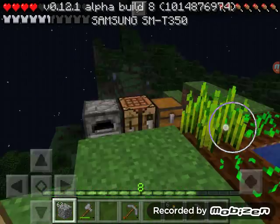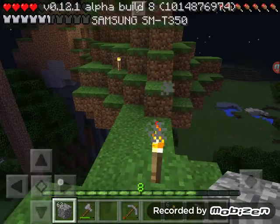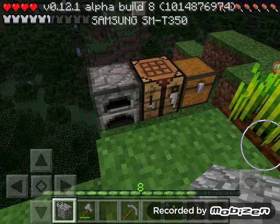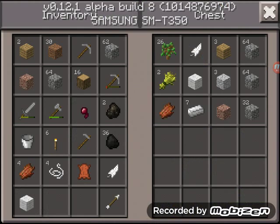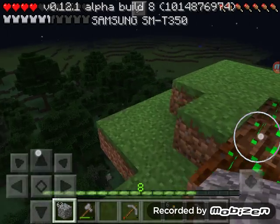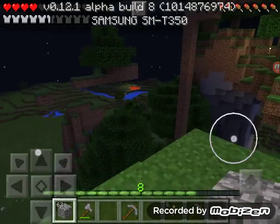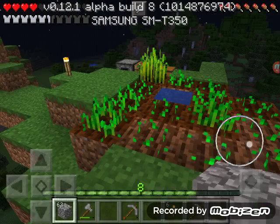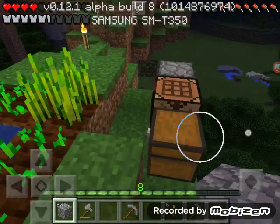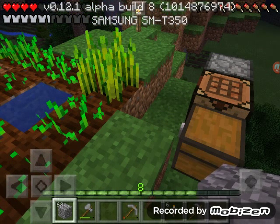Hello and welcome to the Minecraft Pocket Edition Floating Island Series with the LLO Gamer. Last time, you guys do not want to know what I found. We found a skeleton spawner while venturing out in the cave. So in this part we are going back in that cave and we are going to go back to the spawner.